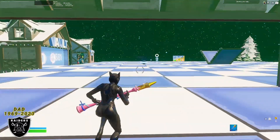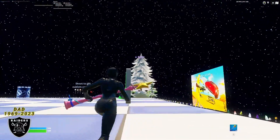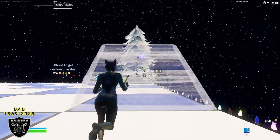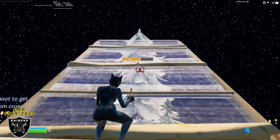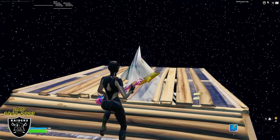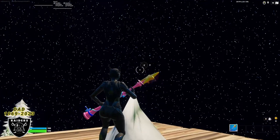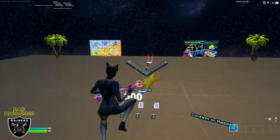Once you're in the map, head out into the 1v1 area and go into the open area and take a right. You should see a giant Christmas tree up in the corner. Make your way up to the top of it by building three ramps. Once at the top, build a floor right in between the tree, then do any emote and a hidden button will appear right on the tip of the Christmas tree.